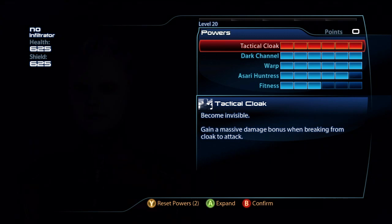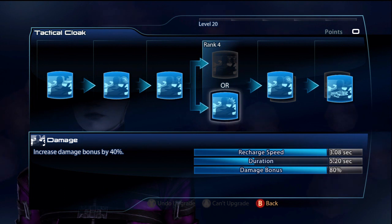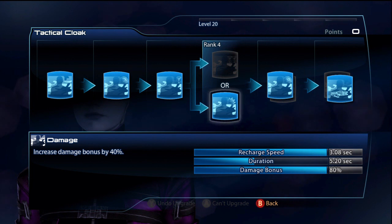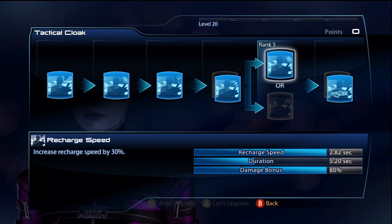For the build, for Cloak I go for Damage. There is something to note — Damage is currently glitched and does not work for guns, so you only get the initial 40% for guns. But it does work for power damage and melee damage. Since it works for power damage, it's still worth taking. This is a power infiltrator, so if it works for powers, why not.